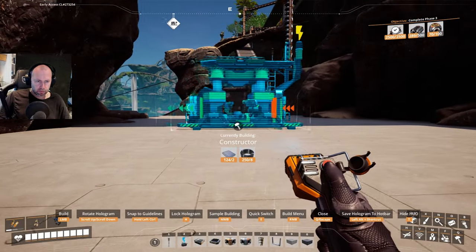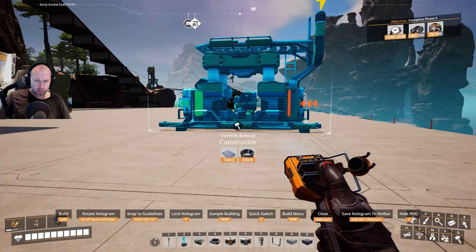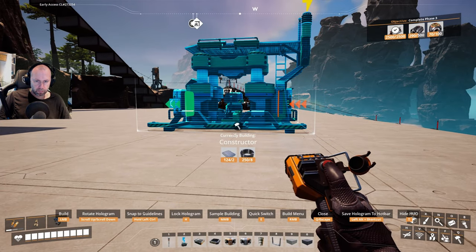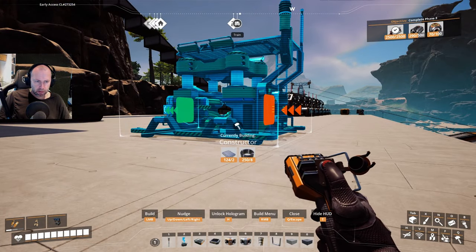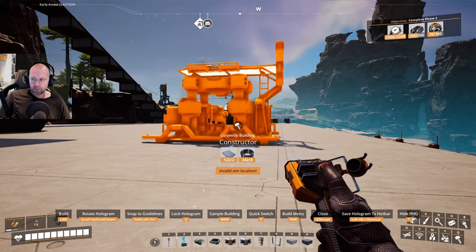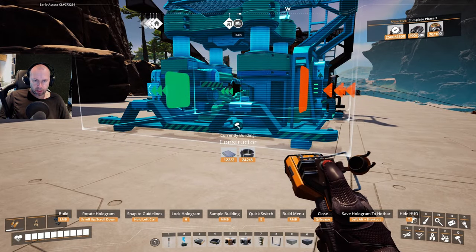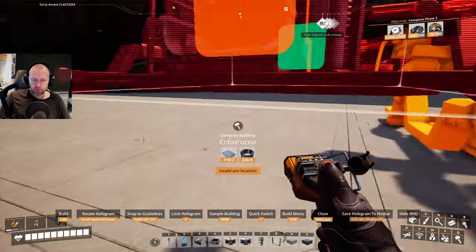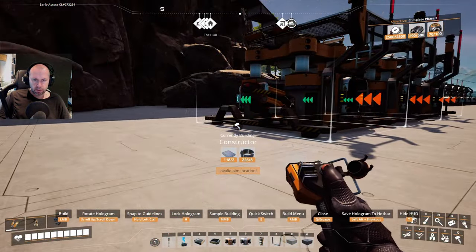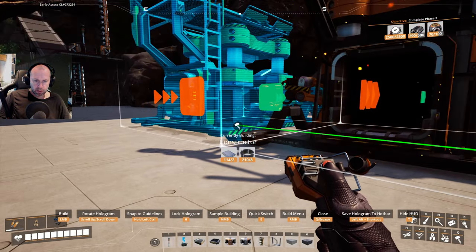I think I'm just going to remove one side, and this we can extend more out. We should start in this direction. Have some space. This will be six iron plate constructors — just to have overkill — because it's 5.2 constructors of iron plates. Three, four, five, six.